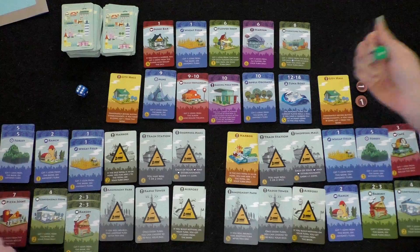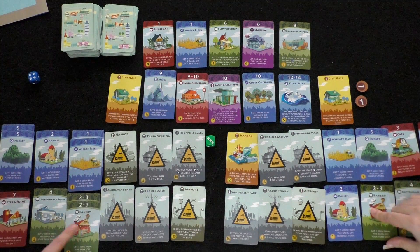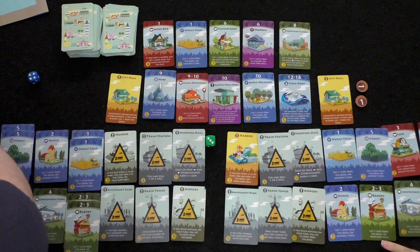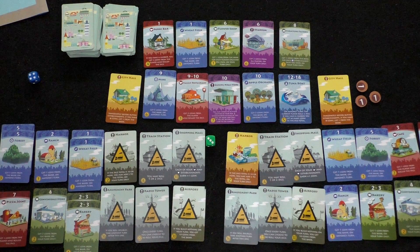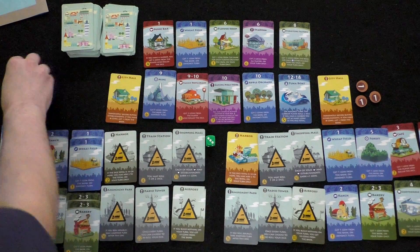Player one rolls a three: one coin from bakery. Player two gets one coin. Player two is undecided on what to buy — ultimately saves. Player one rolls another one: she collects from wheat fields. The sushi bar triggers: if you have a harbor, get three coins from the player who rolled a one. Player one takes three of player two's coins. Player two is left with almost nothing.